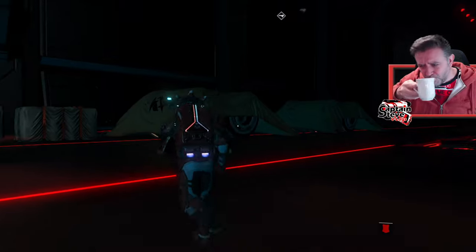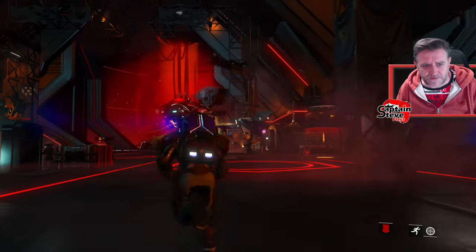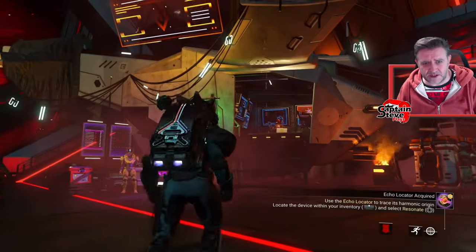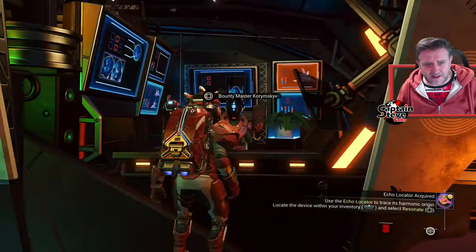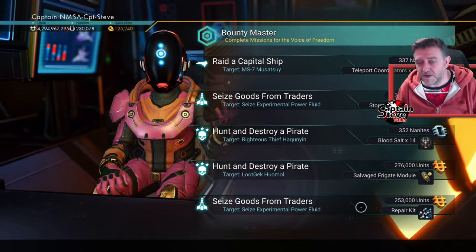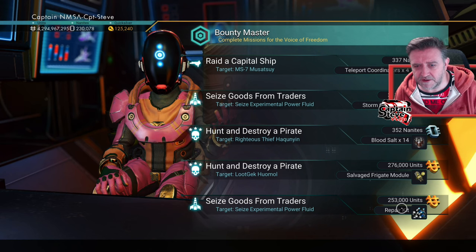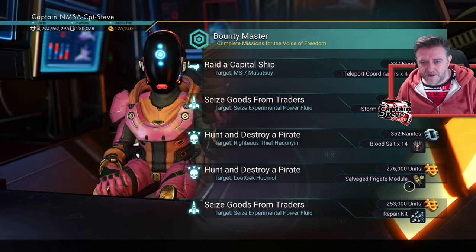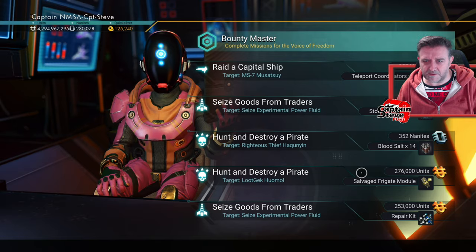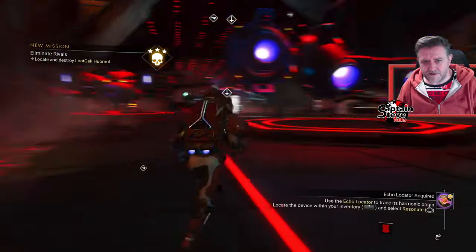The mission agent is found inside one of these haulers — they all have haulers, sometimes slightly different colors but largely the same. Hello there — I'm here for your missions. Sometimes they might offer a station core override but they don't do anything yet. Let's do this one — that's going to give me a salvage frigate module. I'll go hunt some pirates on this one.